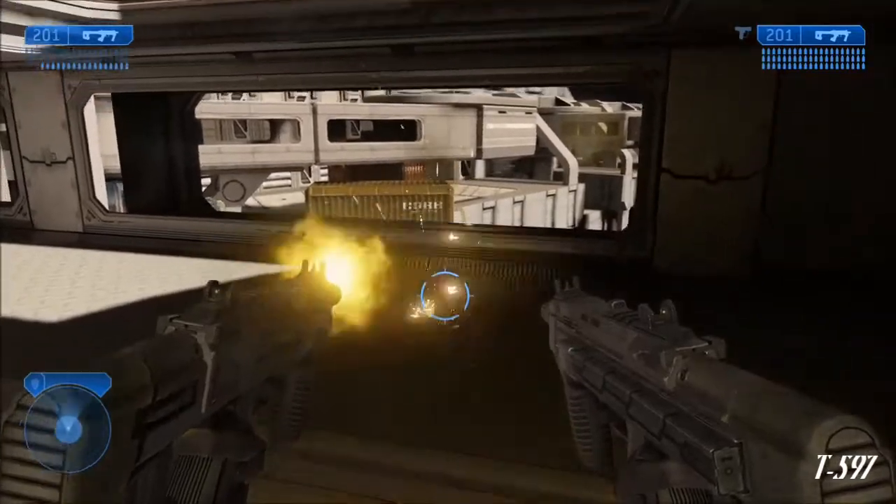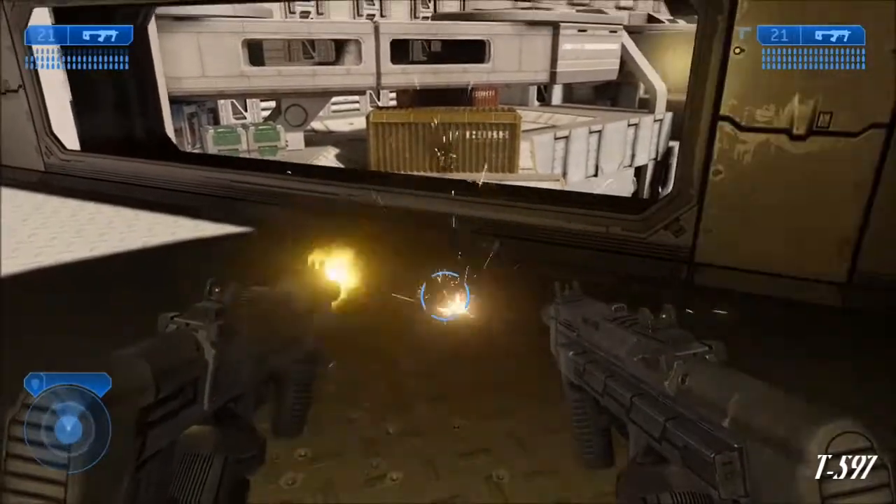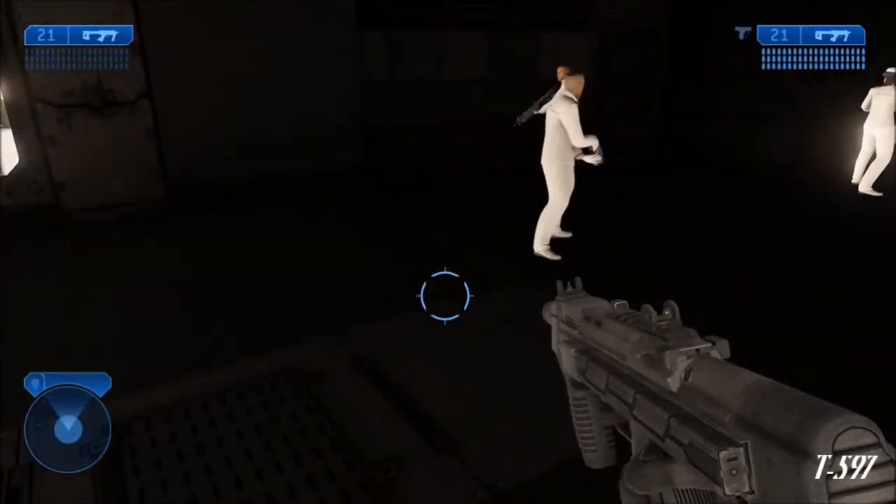keep firing the gun in your left hand until it can no longer be fired or reloaded. Make sure that the primary gun in your right hand still has some ammo in it — it doesn't have to be a full clip, but it can't be empty.